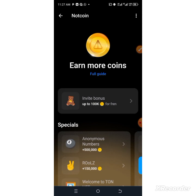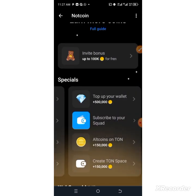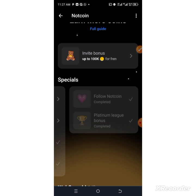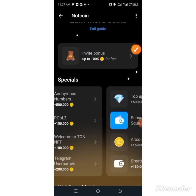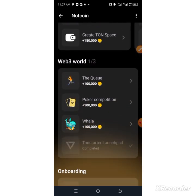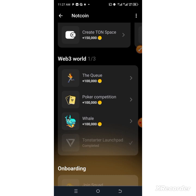Tap Play and complete all the special tasks to earn more points. Scroll through and find the free tasks — they will help you earn more coins. For example, completing the Platinum League bonus task earns you 250,000 points. You can also participate in Web3 World tasks if you are qualified to do them.